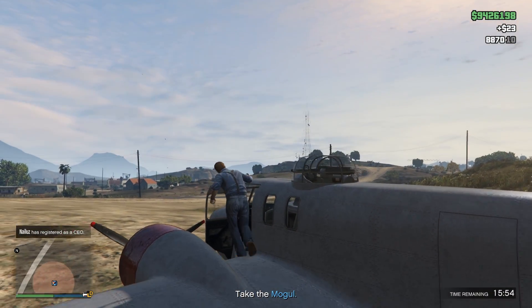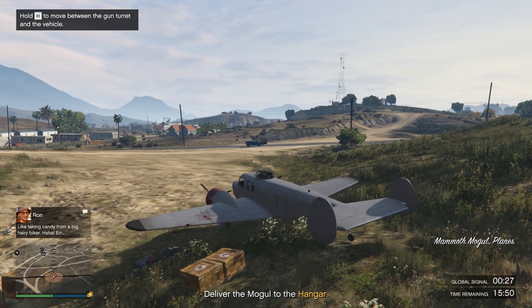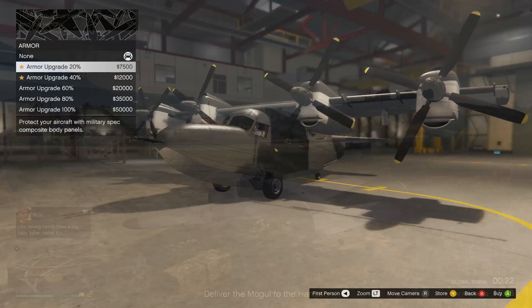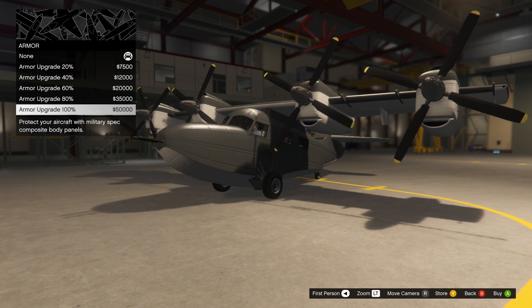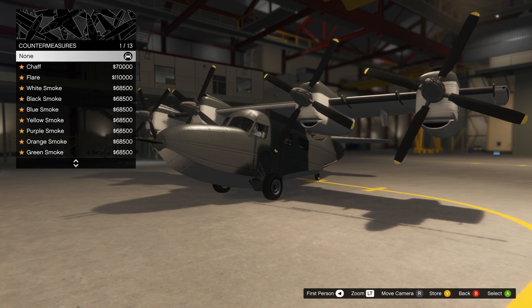In today's video, I will be showing you guys what sort of customizations you can do with this plane and how it flies with all the different customizations. Getting straight into things, we'll start off with the armor. Obviously, the armor will be able to protect the aircraft from bullets and missiles. The better armor you go for, the better protection.